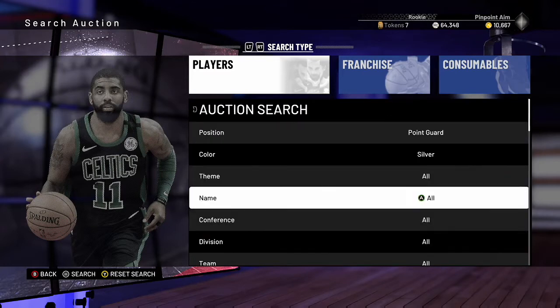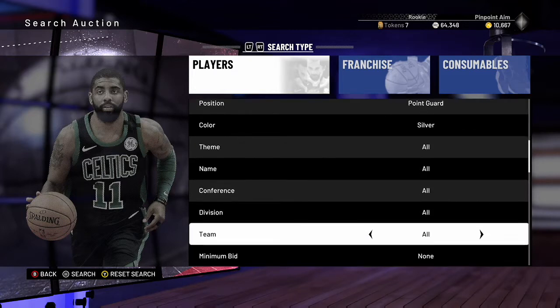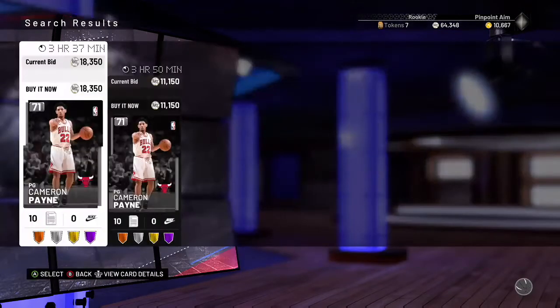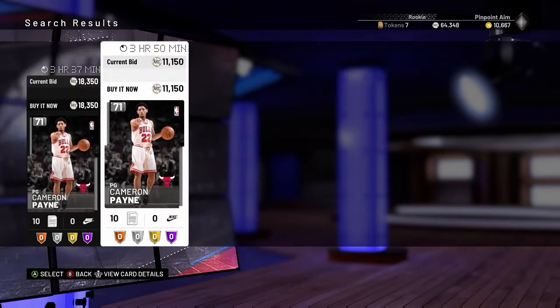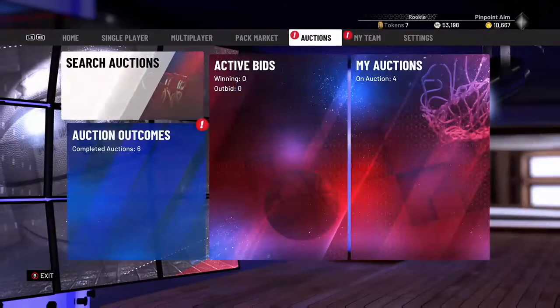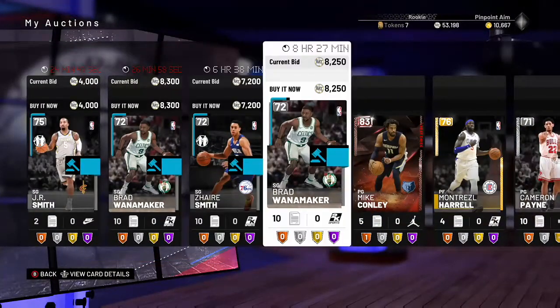I always set the color to silver, then choose a position — it's usually worth it because there are a lot of different silvers per team. For the Bulls, Cameron Payne is one of the most inflated silvers. There's one up for 11k and one up for 18,350. Usually this just tells me to buy the one for 11k and relist it much higher. I'm going to buy the one for 11k — I sold one for 15k last night.